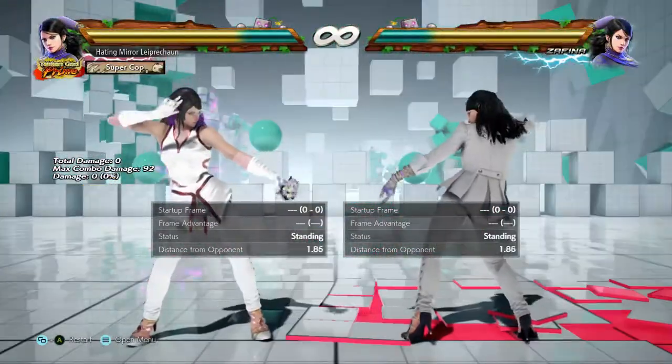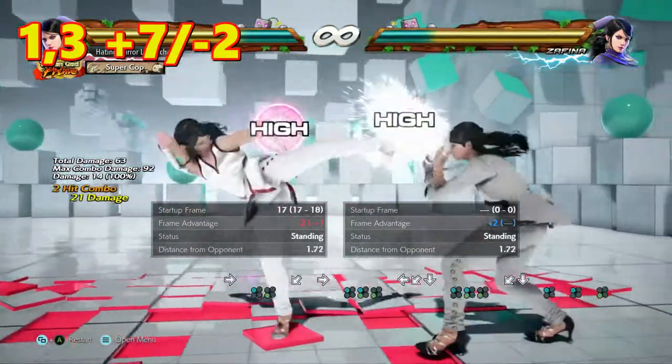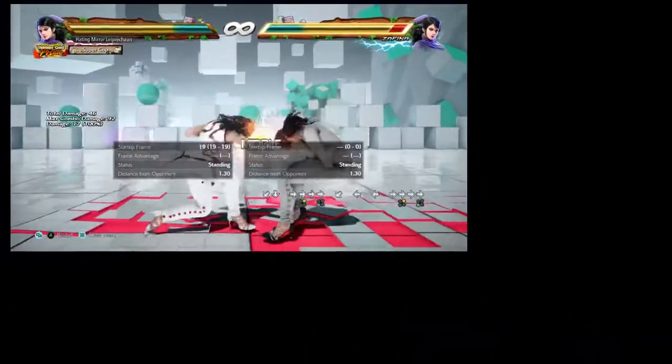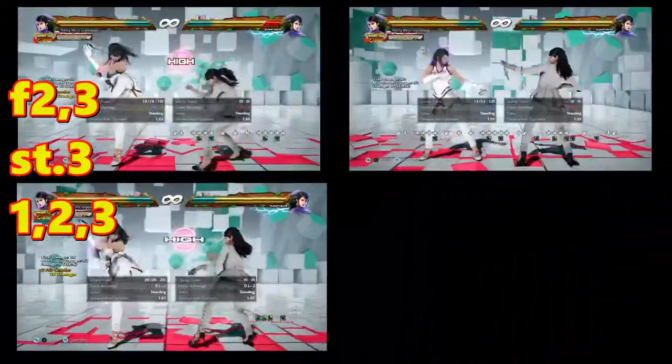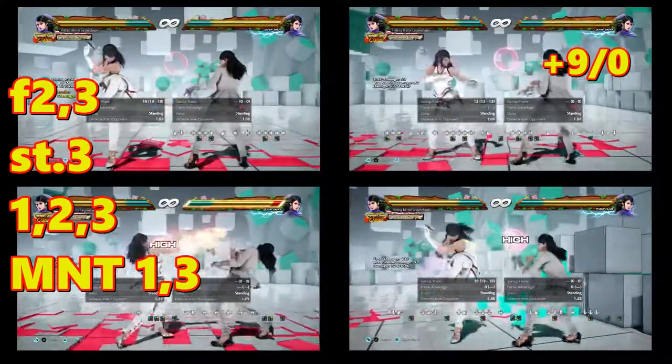There are several of those. Zafina has 1-3, a 3-10 frame punish, plus 7 on hit, minus 2 on block. She has 4-2-3, standing 3, 1-2-3, minus 1-3. All of those create the same situation: plus 9 on hit, 0 on block.